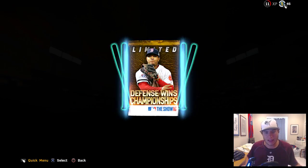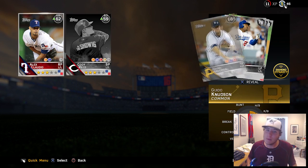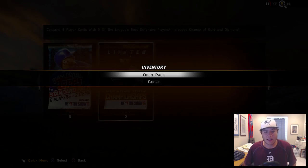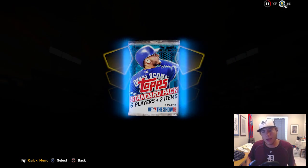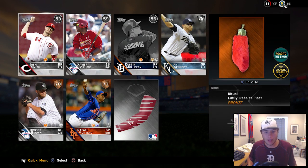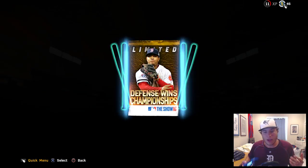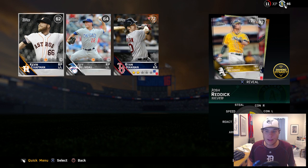Xander Bogaerts is on the cover of the packs, so it'd be nice to get him back on the team. I did pull him once but sold him to pick up another player — I was going to get Carlos Correa because I'm currently grinding out the innings to get Billy Wagner for the Astros collection with the embodiment. He will be on the team soon, but we only have two more packs left.